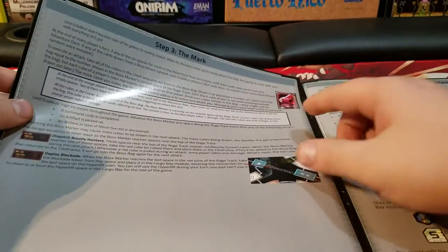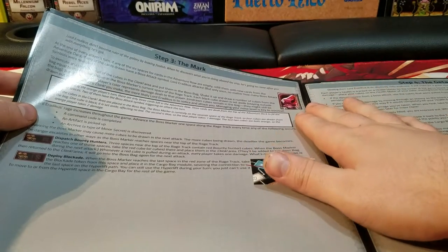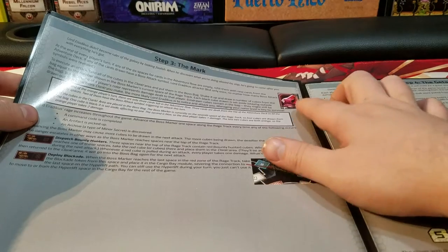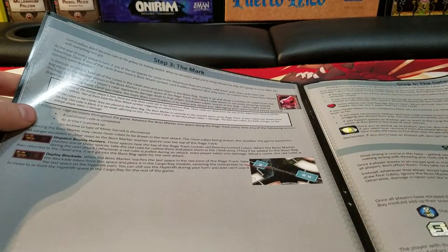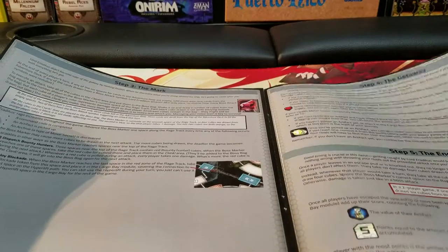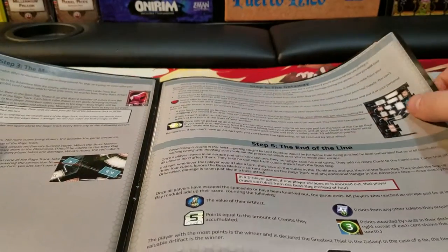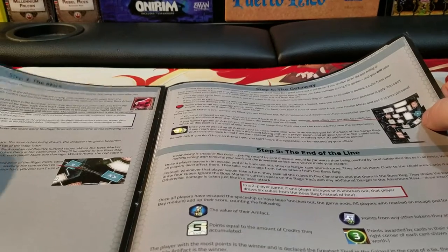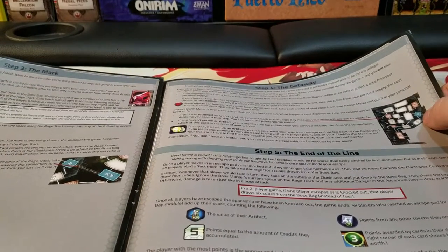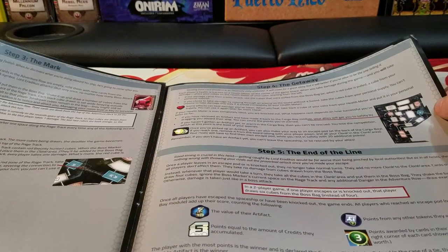The mark works very similar to that of the dragon. When cards refill in the line, if we have an Eraticus symbol, you're going to increase the threat track for him — I think they called it the rage track. He gets angrier and angrier once he realizes that you are on board his ship and trying to steal his stuff.